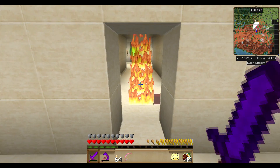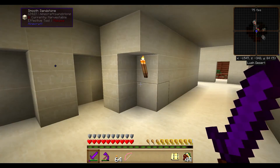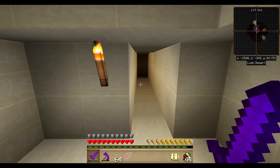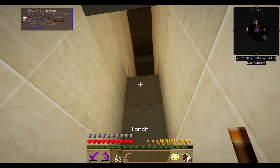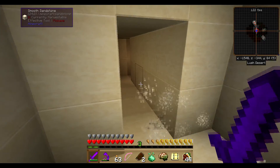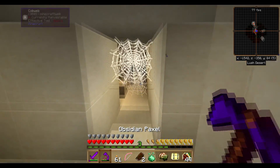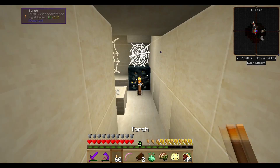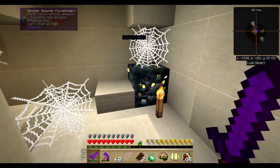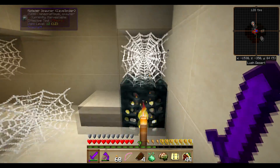We've got company already. Let's see what this pyramid has to offer. I put a few torches up but they look rather specifically placed. There's something here - okay, that was the wrong way to go obviously. They're clipping through the floor - that's cheating! All right, we've got spawners and spiders - spawners and spiders, wonderful.